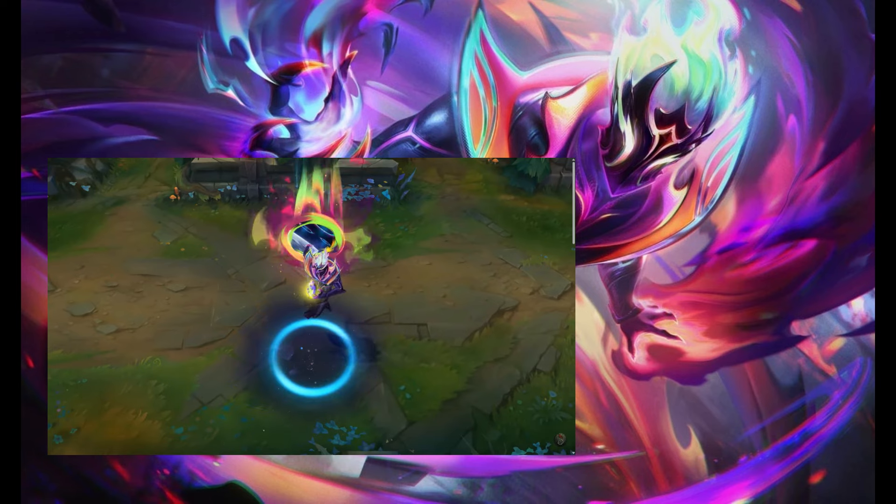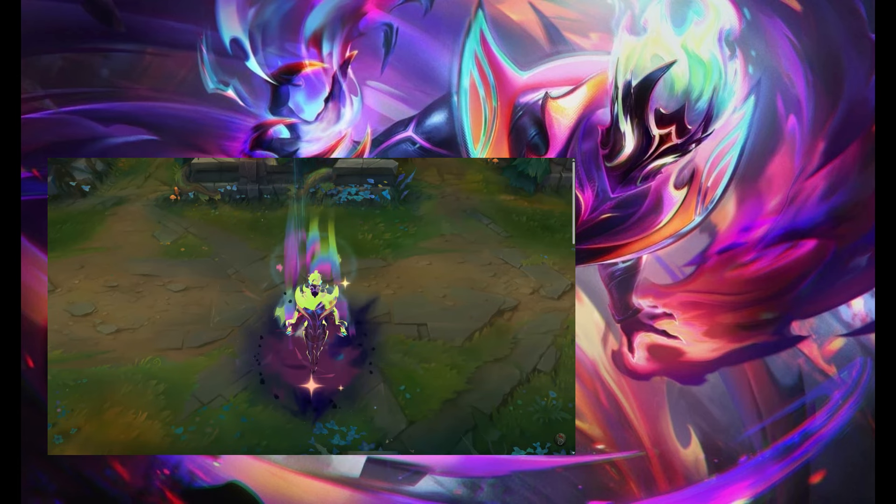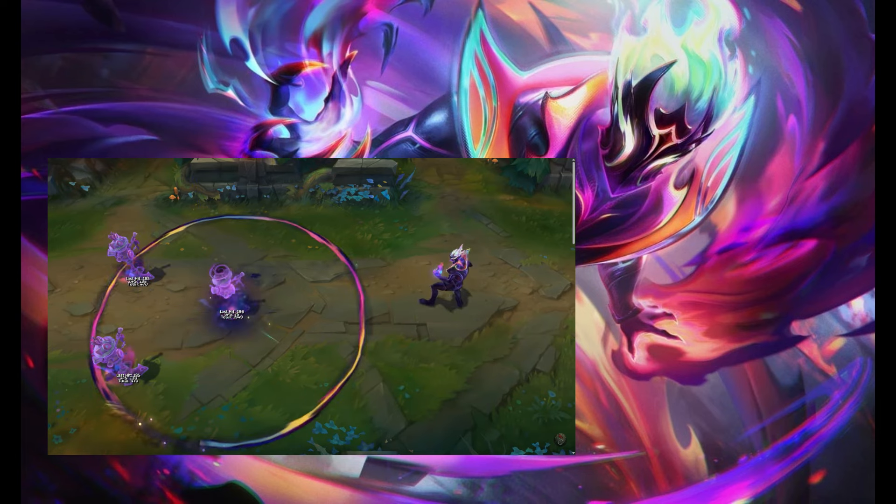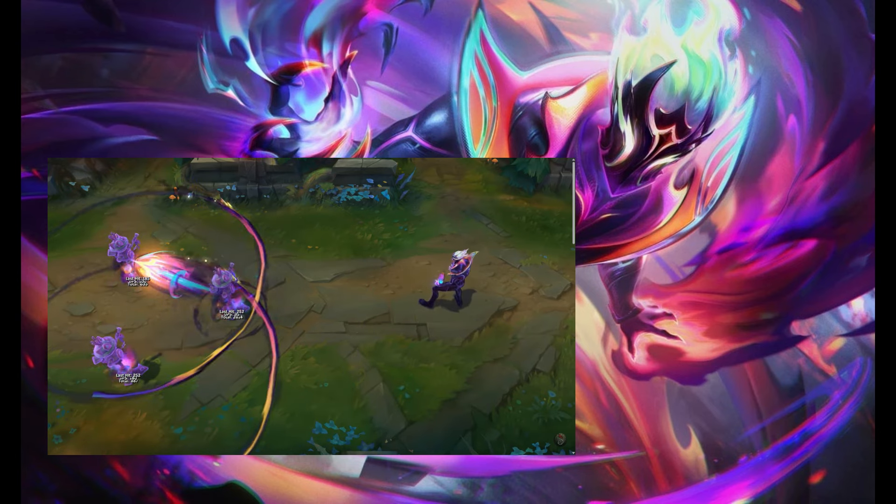Empyrean Brand feels like almost an evolution of what they were going for with the Debonair one. It's got a really slick design, really cool suit. I like the fact that they covered his face with a cool helmet, because it lets us focus on the really sick, really vibrant colors he has going on with his flame hair and his multicolored pauldrons. The recall is also really cool — he's either creating a black hole or powering up, I don't know, but my brain likes all the pretty colors involved. All the spell effects look incredible with this rainbow hue to them. I honestly think these are by far the prettiest spell effects for Brand — I think this is also going to be a solid A tier choice.